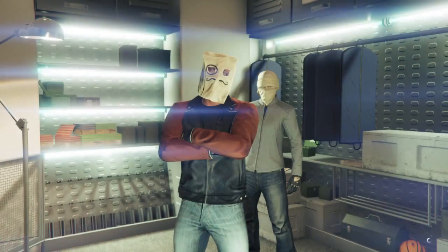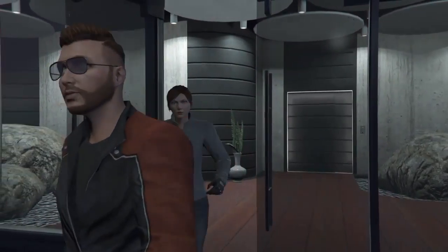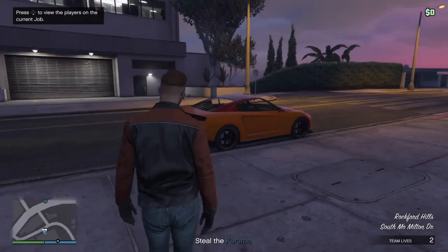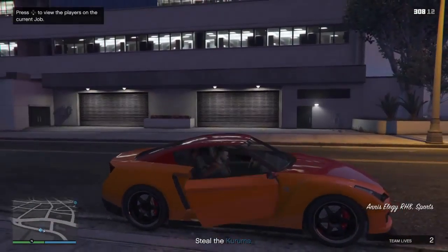Welcome everybody to part 4 of Grand Theft Auto Heists. Right now we're going to be trying to steal this armor car so we can use it to rob the bank. This part was pretty fun — we stole from what I think was a Korean gang, and we only lost one life, so we did it pretty efficiently.